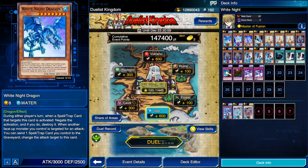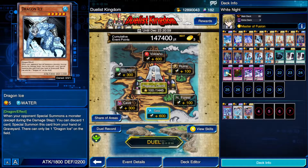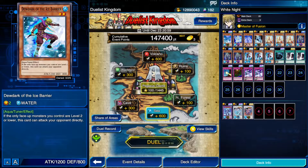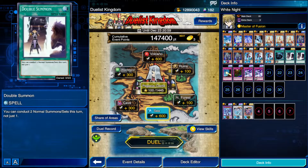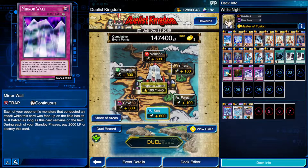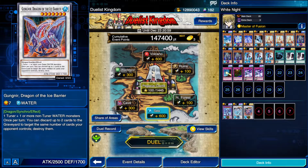So in the anime, Alexis did use White Knight Dragon at one point, and I kind of wanted to make a deck out of it. So I put White Knight Dragon, Blizzard Princess, White Knight Queen, Dragon Ice, 3 Pilgrim of the Ice Barriers, 3 Staticists, 3 Dewdark, 1 MST, 2 Double Summons, 1 Drowning, 1 Floodgate, and 2 Mirror Walls. And in the extra deck, we got Trishula, 1 Brionic, and Gungnir. And for the skill, we have Master Fusion.